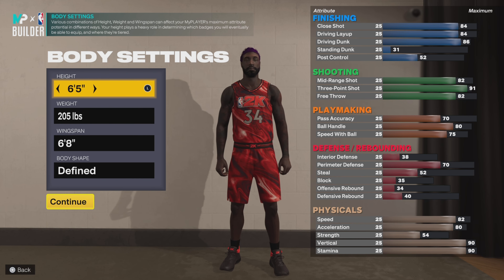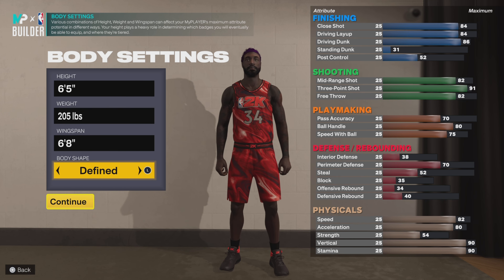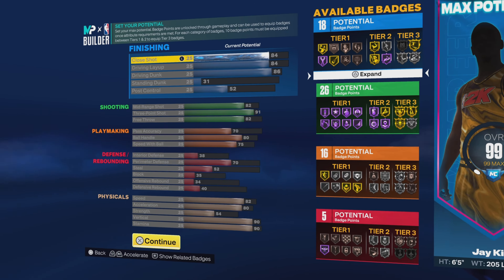If you ask me, I feel like that's prime Ray Allen right there — the Milwaukee Bucks. 6'5, weight 205, wingspan 6'8. She's about to say 'you choose' but you know me, I'm the real-life gym rat, so the fine it is.